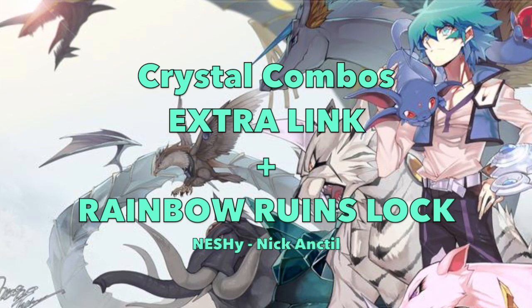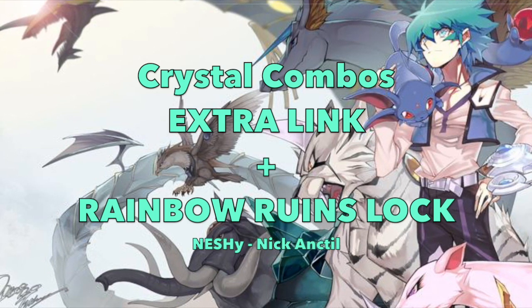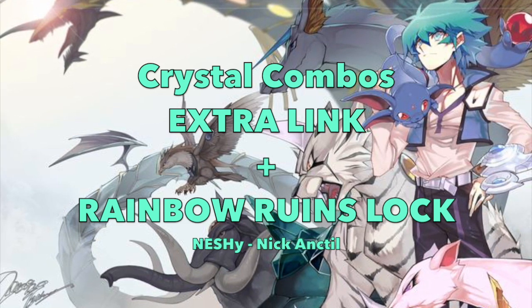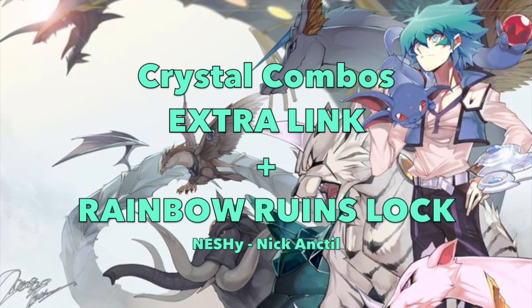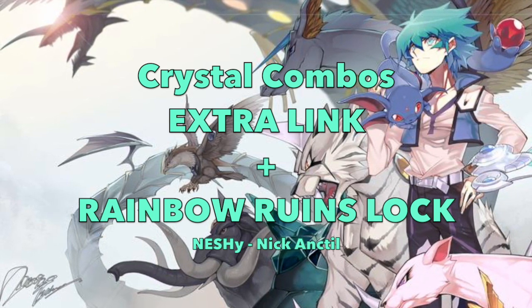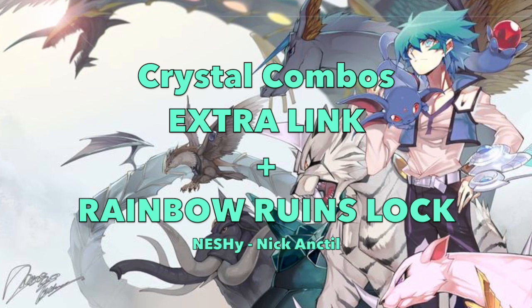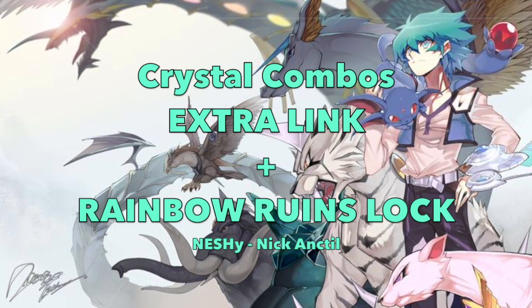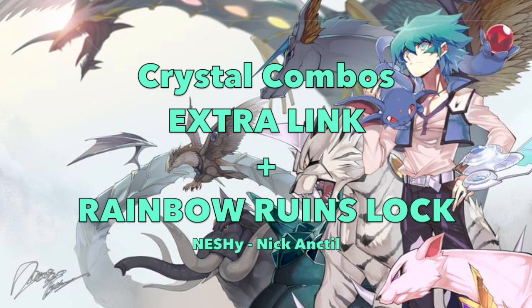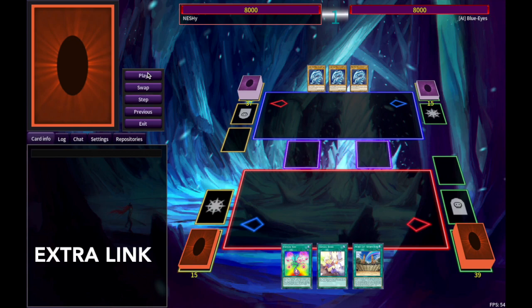Howdy y'all, Neshy Nick Anktil here. Weak hands got you down? What if I told you you can make those weak hands into an extra link combo, complete with Trigate, Griffin, and a macro? Sound too good to be true? Let me sweeten the deal for you and show you how to do it. This here is Crystal Beast Extra Link and Rainbow Ruins Lock at the end. Let's go ahead and jump into the replay.